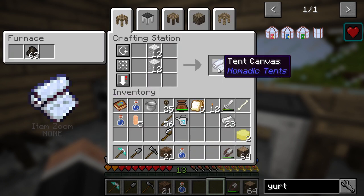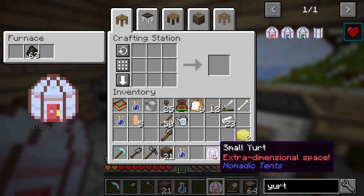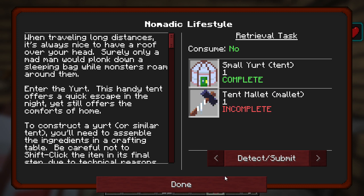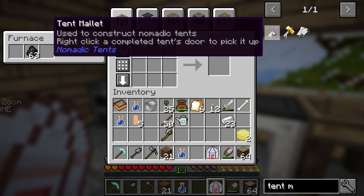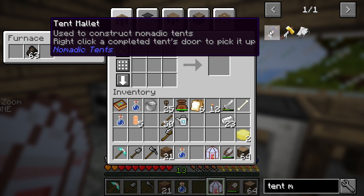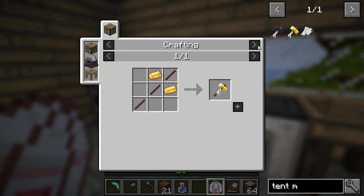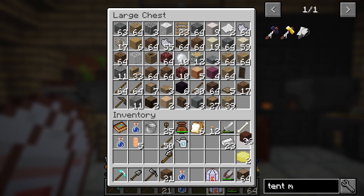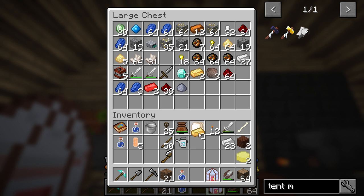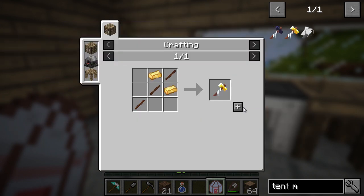We have to make a lot of that. Then we make a lot of these. Small yurt - we should have that. And a tent mallet, that's what we need. Tent mallet - can construct an entire tent at once, used to construct nomadic tents. Is that gold? We can totally do that with gold. And is that treated stick? Yes, it is. Let's make a super one, because why not - we have the requirements. Gold is like the easiest thing because there's so much gold in this mod pack. Some treated stick, and bam.